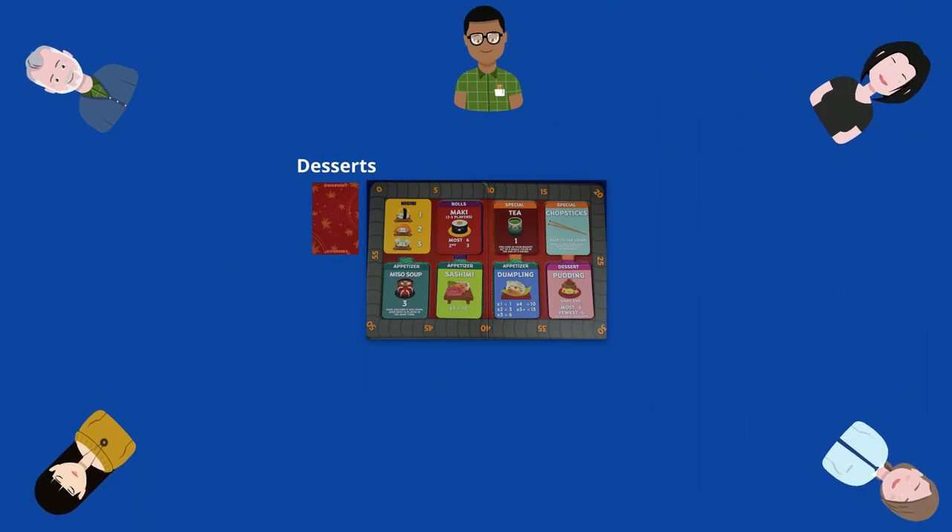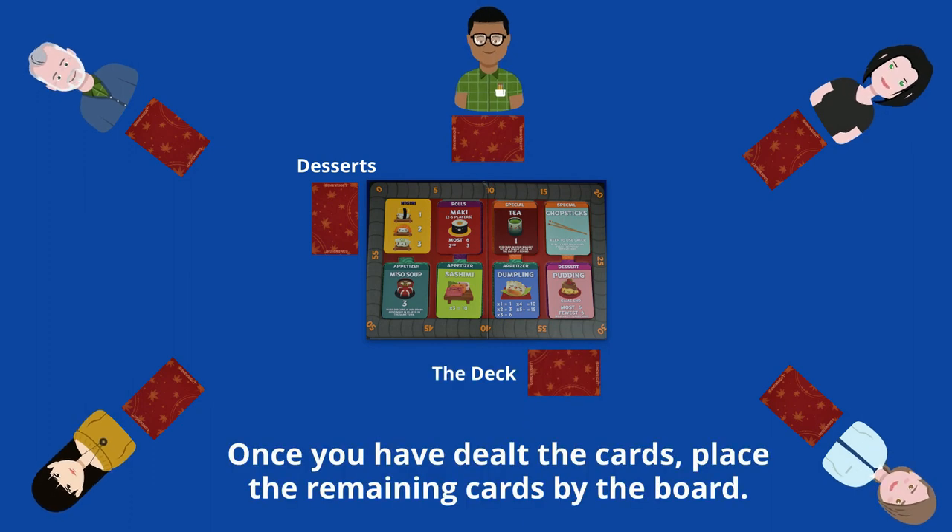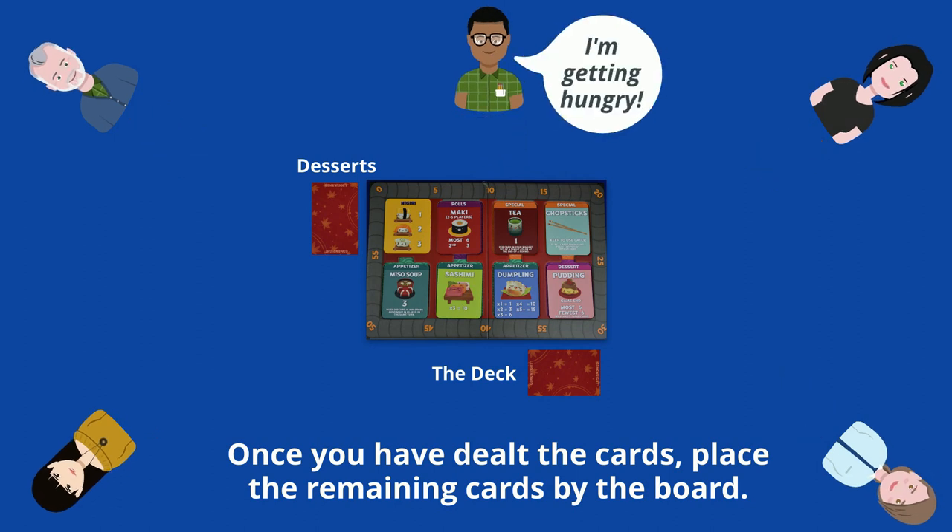In our example of a 5-player game, we will need to deal 9 cards to each player. Place the remaining cards back to the side of the board. Players can now look at their cards, but do not show them to the others. Now we're ready to play.